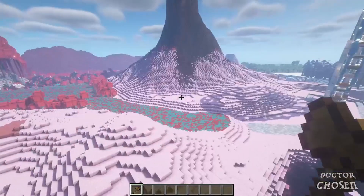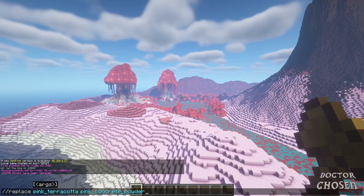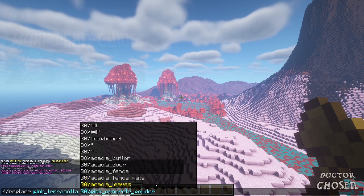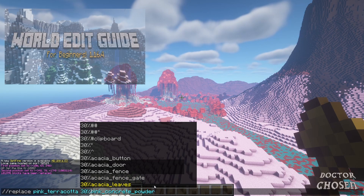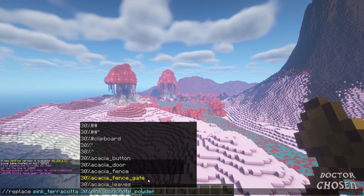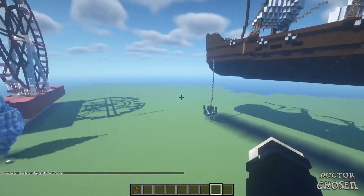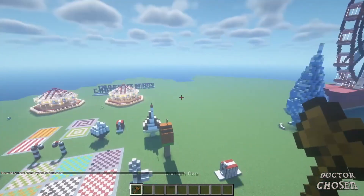That's how you do it — it's a really simple command. I recommend trying it out if you're doing larger builds. You can also use replace with percentages, the same way you did with the brush sphere in Part 1. You can paint with the axe as well, but I find it a lot quicker to just replace the entire section and then go back through with this command if you want to change parts of it.